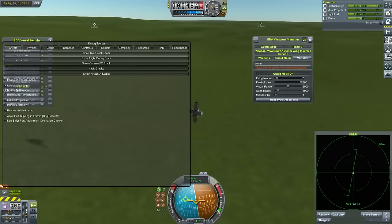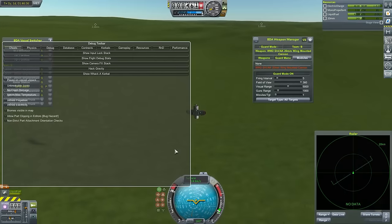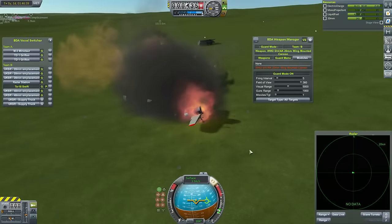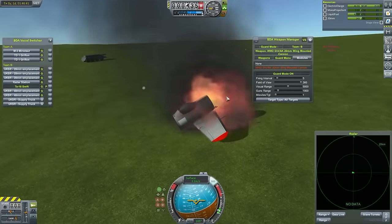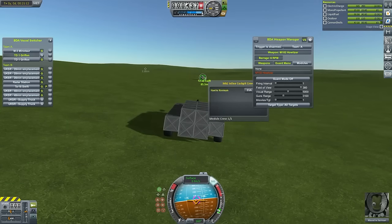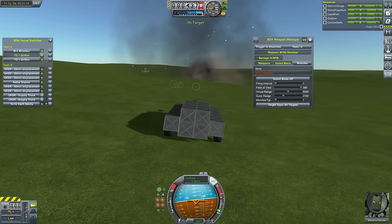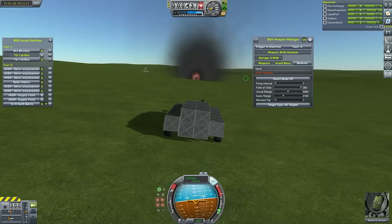What happened here is I accidentally had the unbreakable joints cheat on. That was only because I needed to land the plane after the dogfight and I didn't want to explode it, since I don't have the craft file and couldn't relaunch it. I forgot to turn that off — it didn't really benefit me, it may have benefited Penguin, but that's my fault.